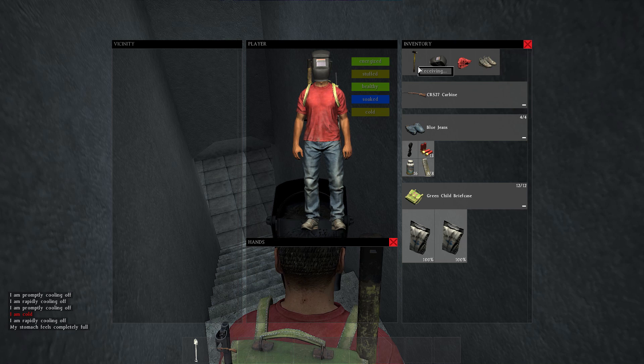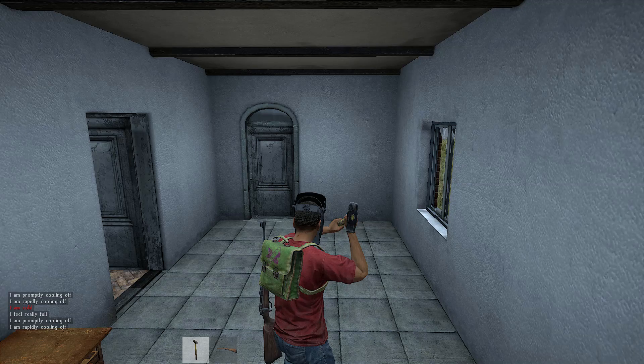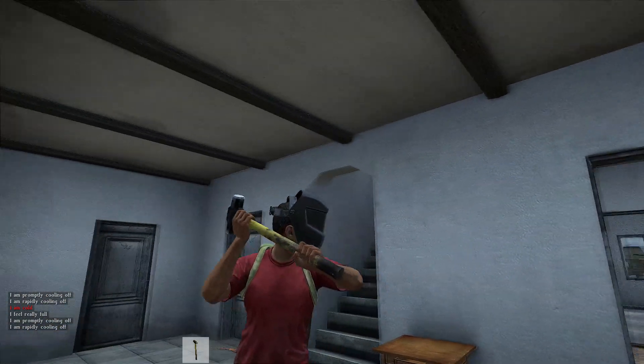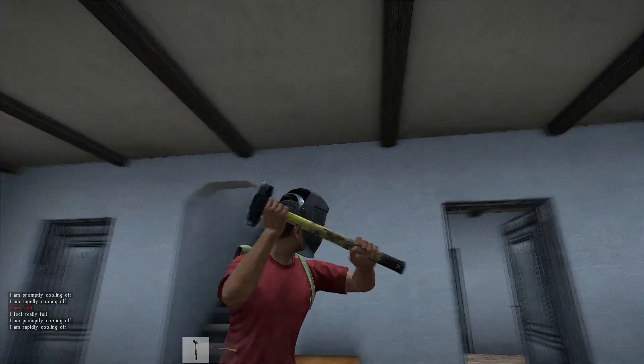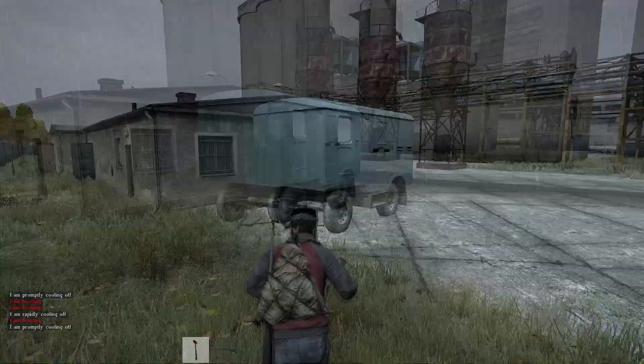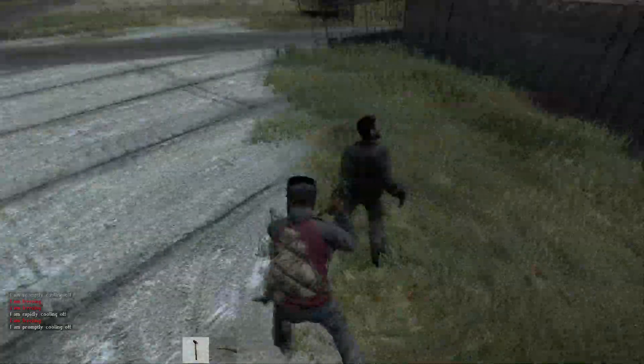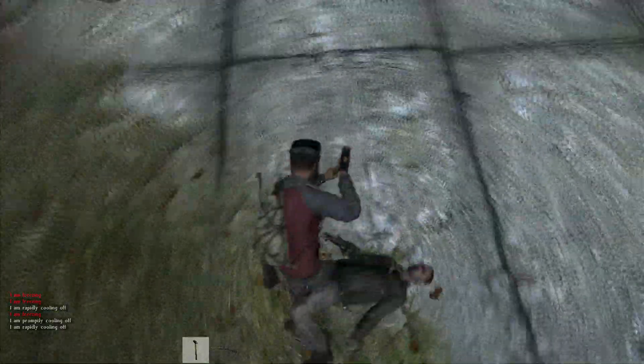Let's look at the sledgehammer — it was invisible in the last experimental, but they ended up fixing that so now we can actually see how it looks, and it doesn't look too bad. It's also pretty good at taking out zombies, as you'll see here in the next clip. I go up to a zombie and I think it was two hits and the zombie is down, so not a bad weapon to use against zombies.